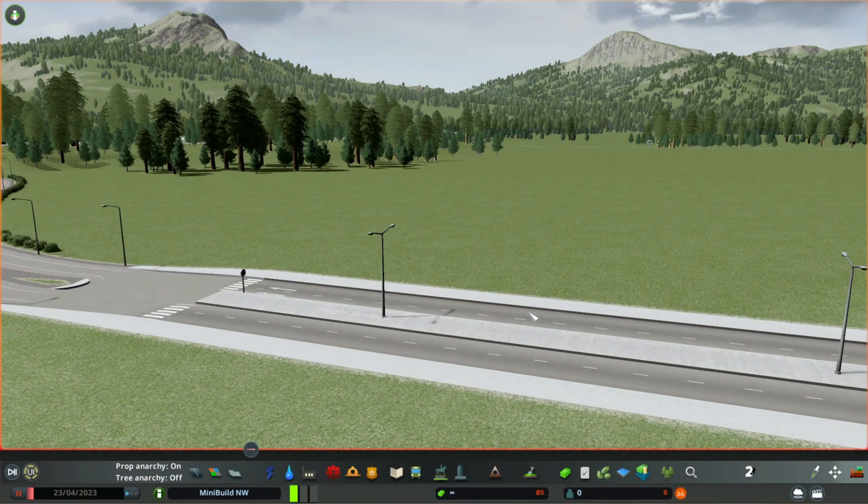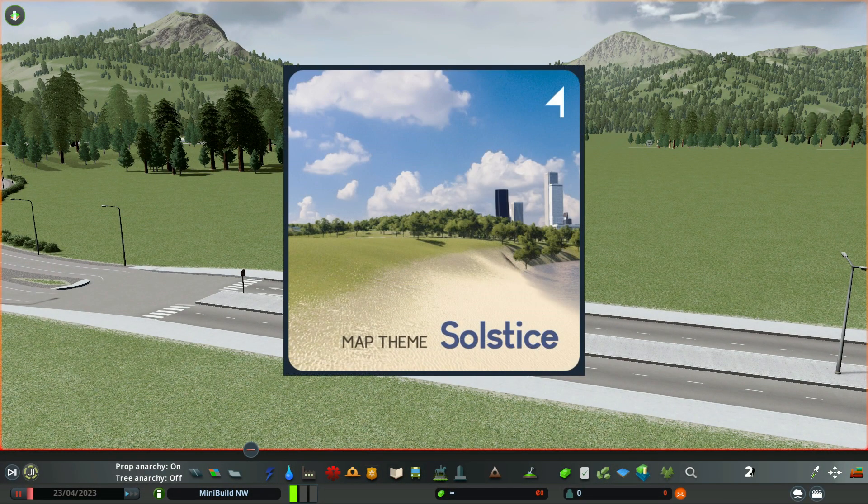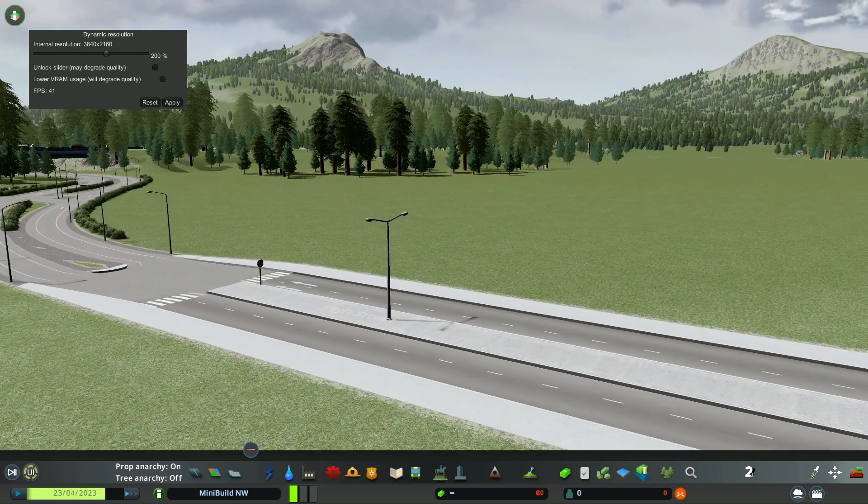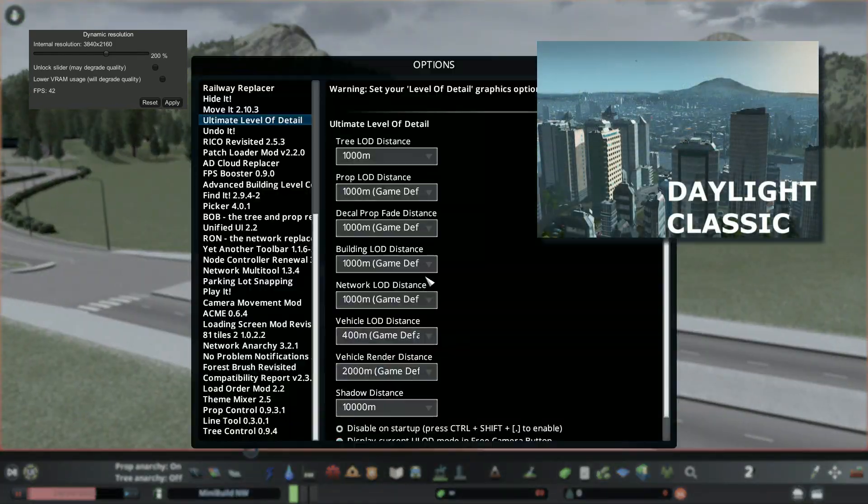So after searching about 30, I chose the Solstice map theme. Once I have my map theme chosen, I also open Daylight Classic and adjust those settings.